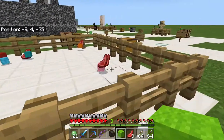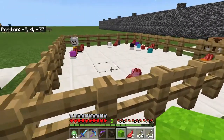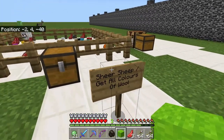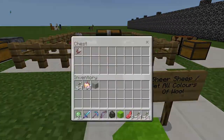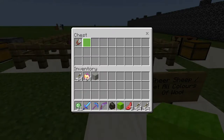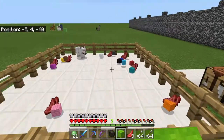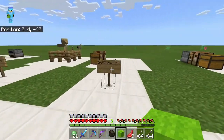This dog just killed all of these sheep — good grief. That's a strong dog, let me tell you. Shear sheep to get all colors of wool. So basically you have these shears here and then you shear all of the sheep in this pen, or wherever.